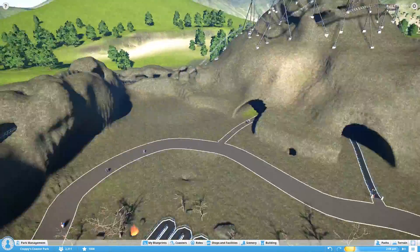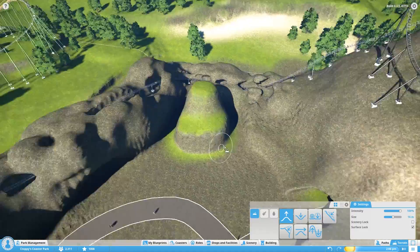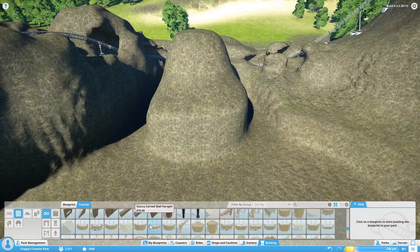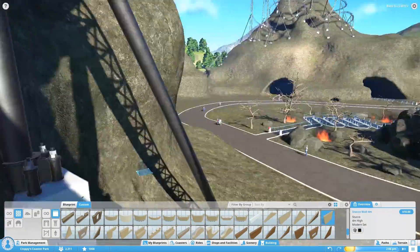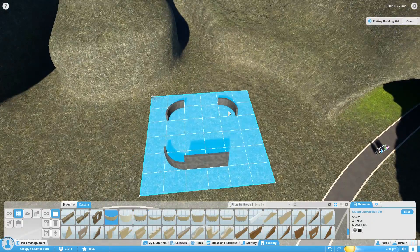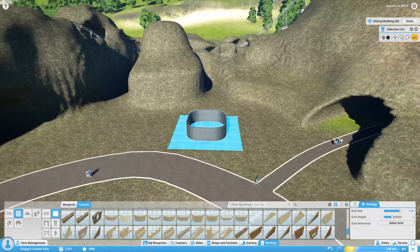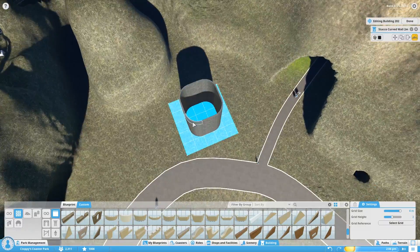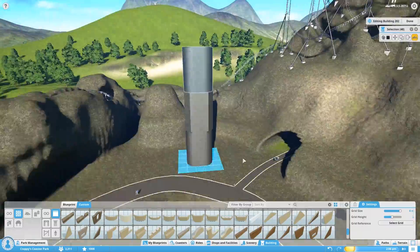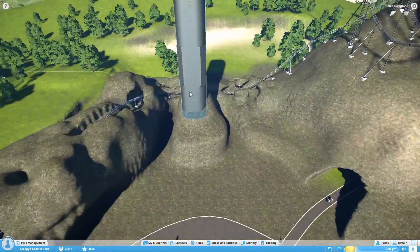Hello everybody, welcome back to some more Planet Coaster Alpha 3. Still working on our Middle Earth themed park. Today we're continuing on and mostly finishing Mordor - just some little finishing touches. I'm realizing right now a couple things I forgot to do that I totally meant to do - some lighting in the coaster tunnels and then the fire coming out of the top of Mount Doom. I always do that as soon as I start a video. I'm a little busy so please forgive me.